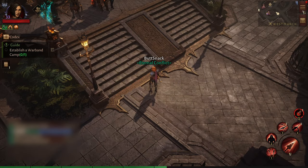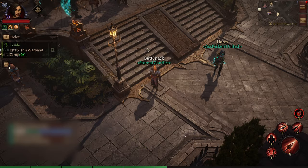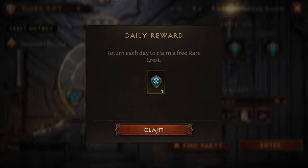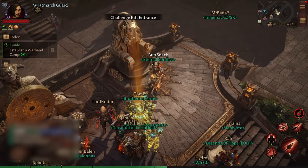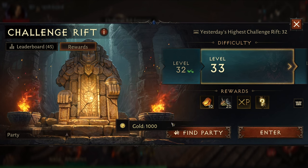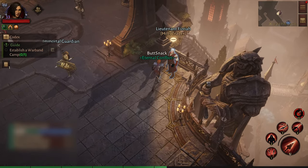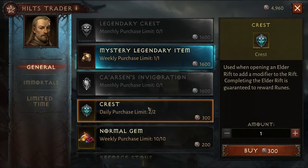Every day when I log in, the first thing I do is go into the shop and get my free daily reward. Then I head over to the Elder Rift and get my daily free crest. Then I head over and get my daily 1k from the Challenge Rift. There's a Hilt vendor I like to visit then.